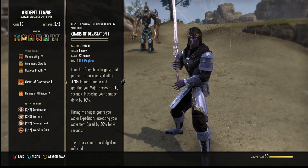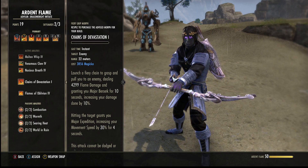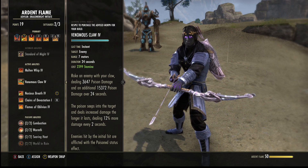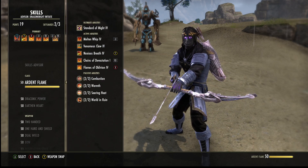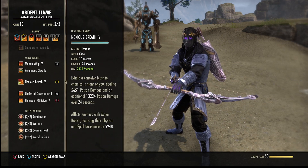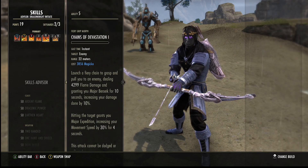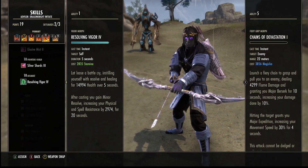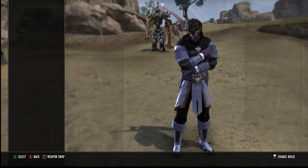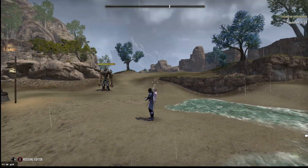I can probably make some builds with this — Magic or Stamina. I might be switching over to a Magicka DK, honestly. I like Stamina, but half of the skills we use on Stam DK are Magicka anyway. Our main Stam skills are Venom Claw, Noxious, and half of Whip — and Vigor. That's the only Stam skills we use on a more meta DK. I used to play Uppercut, but I'm not a big fan of it anymore. It's kind of boring.